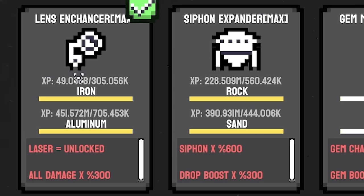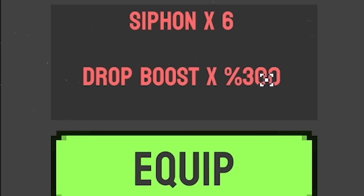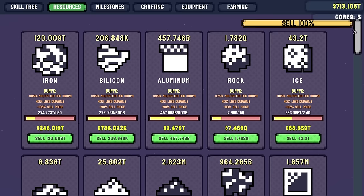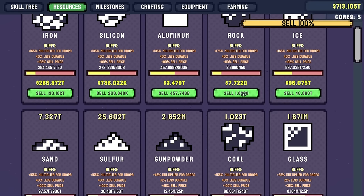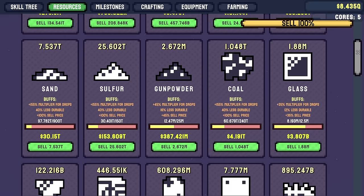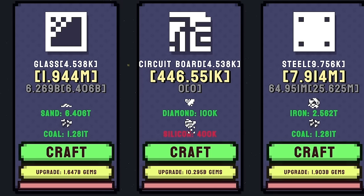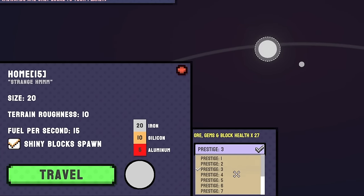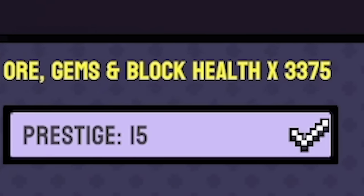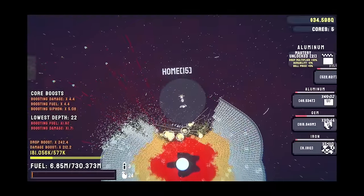In equipment I'm going to unequip the lens enhancement - I don't really use it because it rinses my fuel - and go back to the siphon expander because this gives us a three times multiplier. Worth noting - I forgot I can sell my resources, some of these are worth quadrillions. Seven quadrillion for that rock. To get more circuit boards I need silicon, so let's go find a silicon planet. The home planet has got iron, silicon and aluminium. We're on prestige 15 which gives us a 3375 times multiplier.